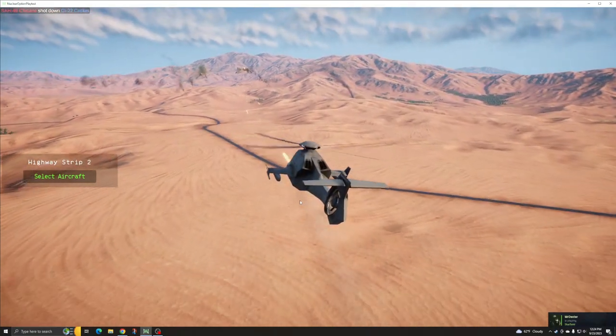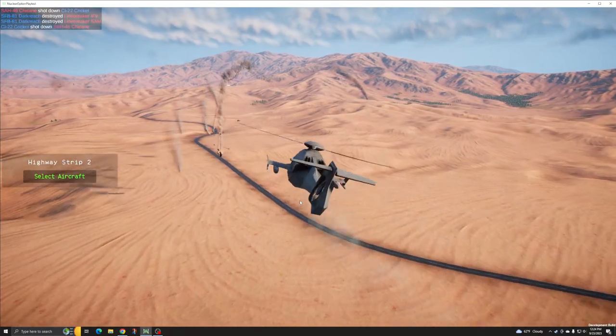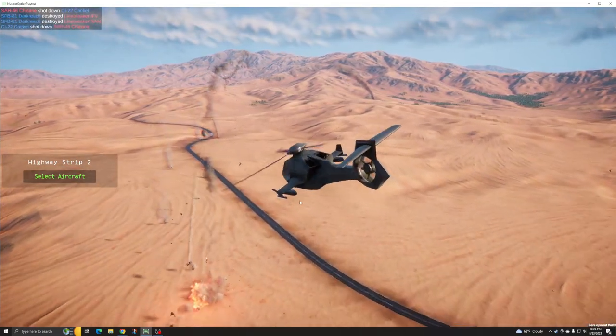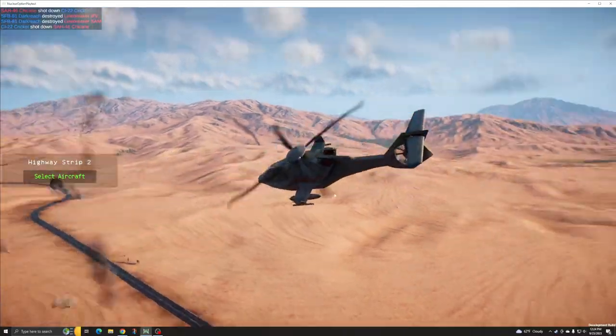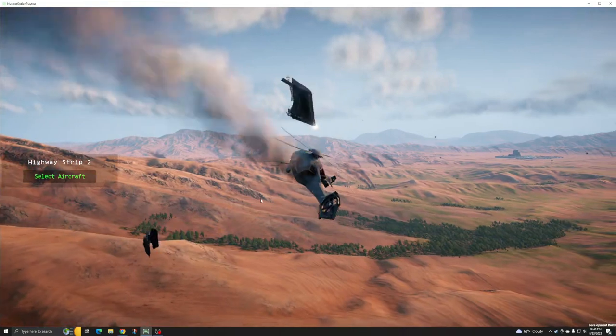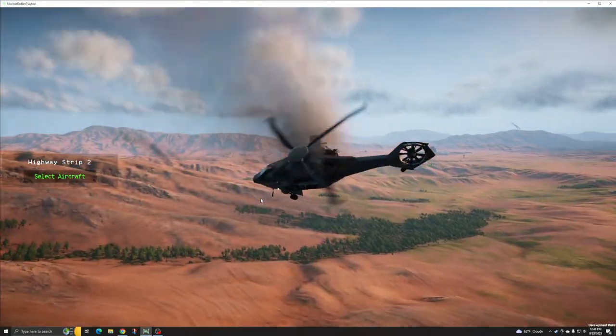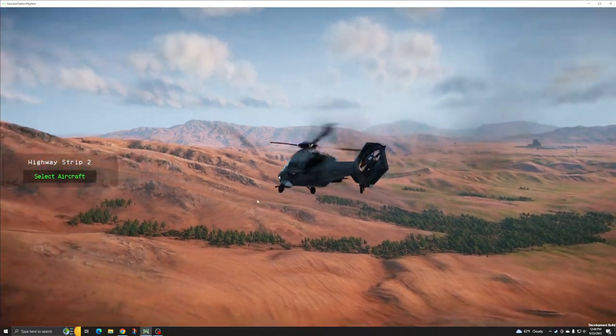These explosive rounds are very effective against slower-moving aircraft and dangerous to any jet aircraft that gets beneath it. This turret offers no protection against threats from above the rotor line or from behind. The Chicane is primarily designed for ground attack and offers limited air-to-air capability.